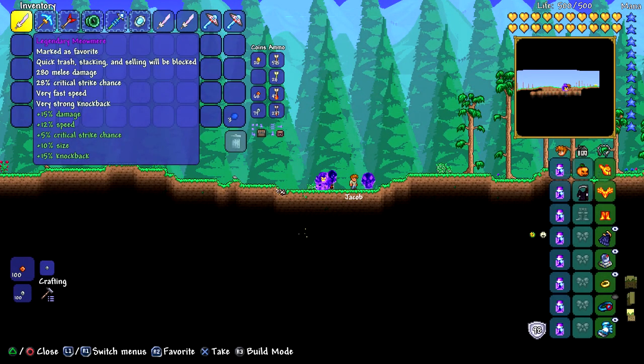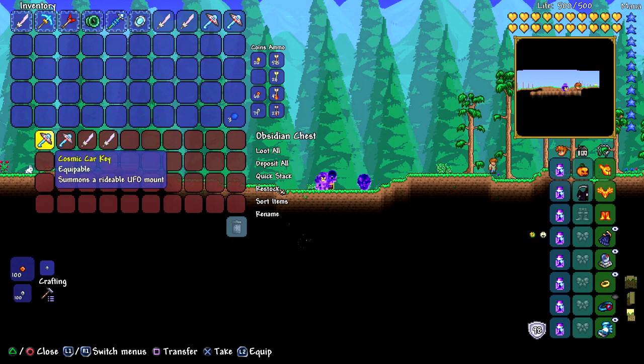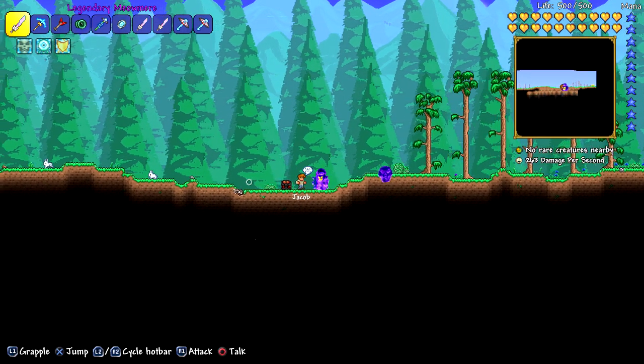Alrighty guys, when you load back into the world you should have your duplicated items. They should be in your inventory, and if you check the chest you will also have a duplicated pair of items in the chest as well. If you did mess up, sometimes it'll be in your inventory and none will be in the chest, sometimes you'll lose all your items, and sometimes none will be in your inventory but some will be in the chest. I'd suggest trying with less valuable items first. If you're still having trouble, leave a comment below and I'll try my best to help you out.